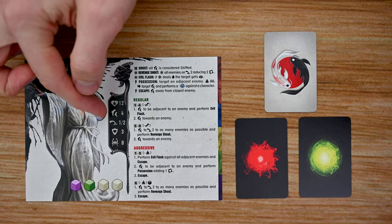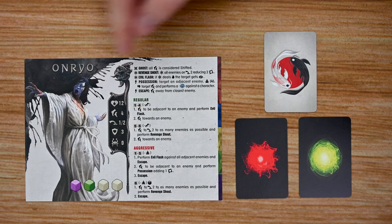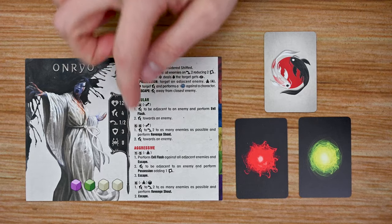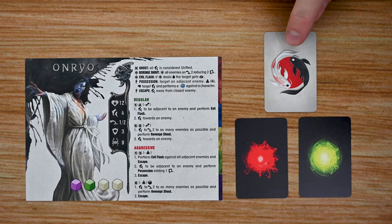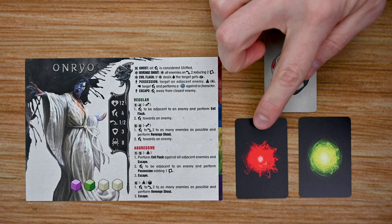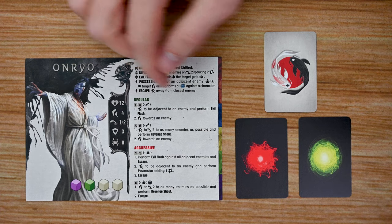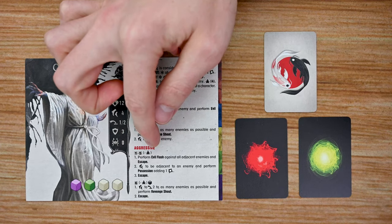During the exploration phase each enemy has its own card listing their stats: health, movement, range, defense, and armor. Each enemy also has a collection of attacks or effects and operates in two modes — regular and aggressive — determined by the oracle deck. At the beginning of each turn you reveal an oracle card: green cards are better for players, keeping enemies in regular stance; red cards put enemies in their aggressive stance.